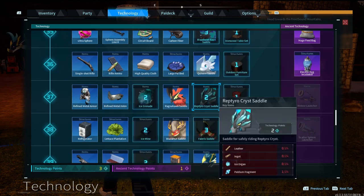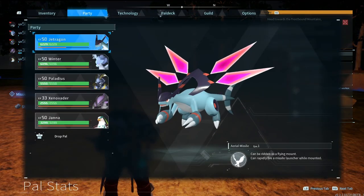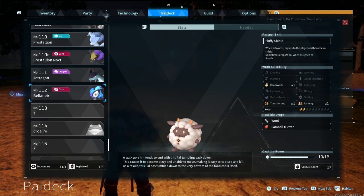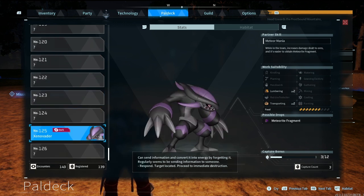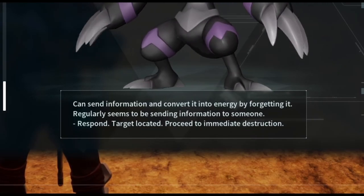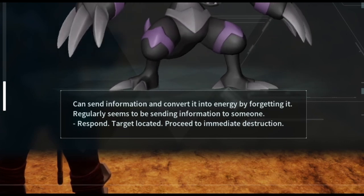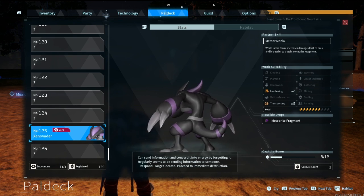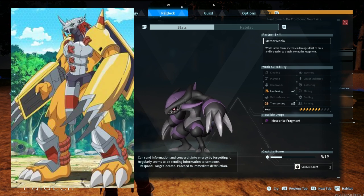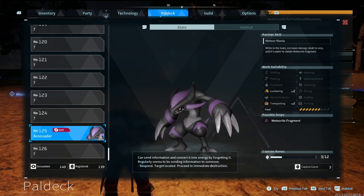I don't know what half of this is. I have to leave now. I won't do much without you, out of respect. Let me take a look at what this Xenovader thing is in the Pal Deck. Meteor Mania: 'While in a team, increases damage. Delta ores are easier to obtain. Meteor fragments easier to harvest. Regularly sends information to someone — respond at target located, proceed to immediate destruction.' It looks like a Digimon — like WarGreymon especially with the claws. Am I complaining? No. Am I curious? Very.